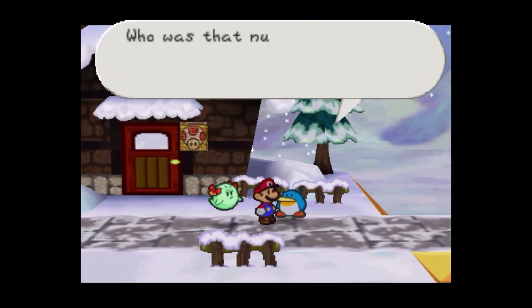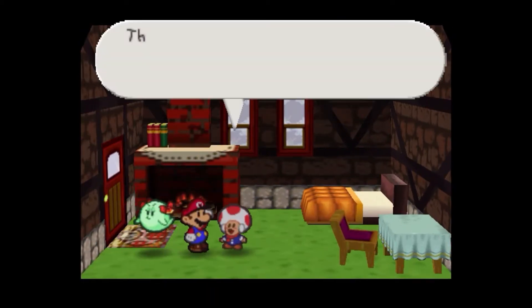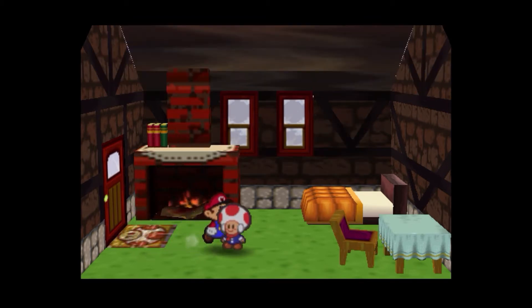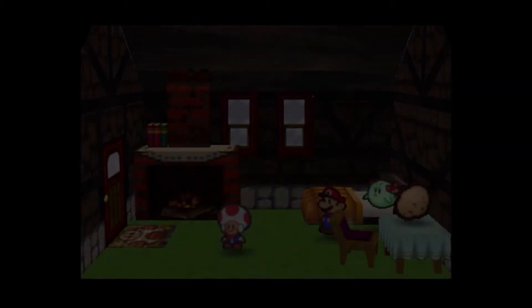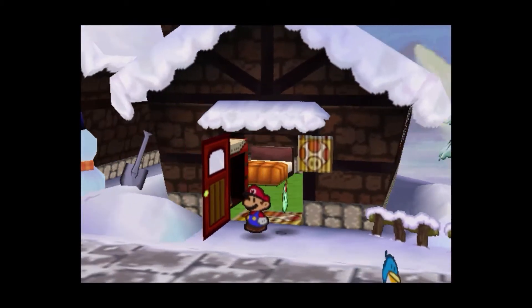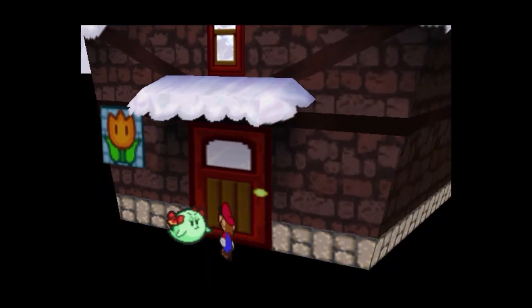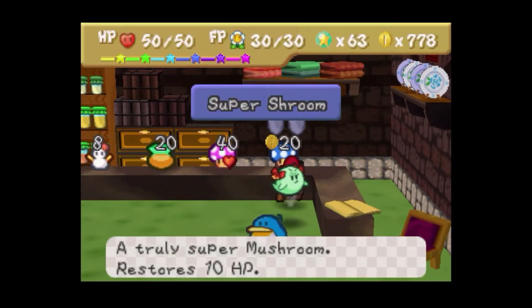Let's just see what this place has — oh, this looks very nice. This Toad House looks very, very nice; the bed is white and orange. Color challenges are color challenges, and I'm really happy we're finishing through the rainbow. And before any of you say anything, no, I'm not going to do indigo because that's basically a mix between purple and blue — it's a really dumb color to talk about anyway.